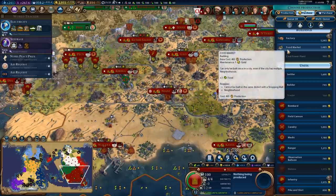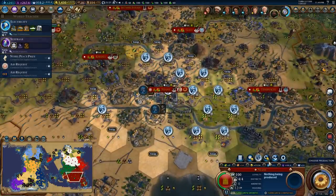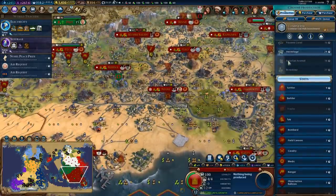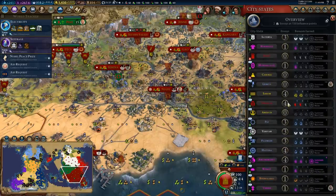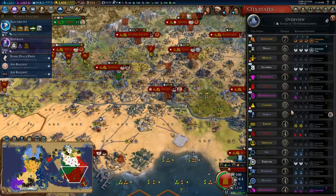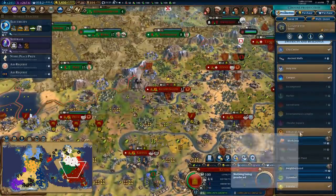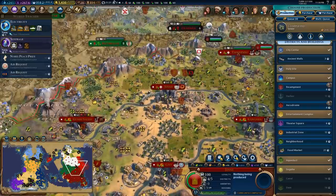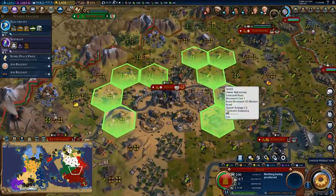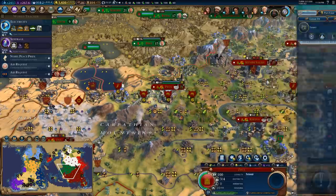I actually need the food market here in my capital to help keep it growing. Still got tiles we can work in here — we're working this kind of crappy tile but it's okay. Neighborhood completed — this city can keep growing. Would like the food market in here but can't afford it, so just build me a sewer nice and slow. Let's bring these guys up — now you have six spreads which is good.